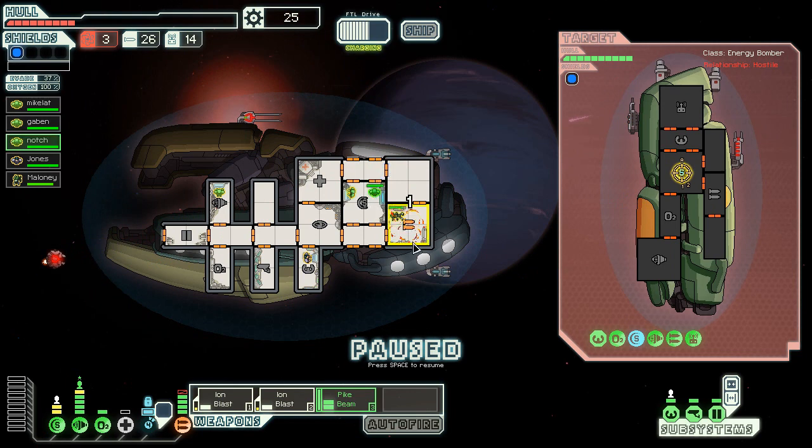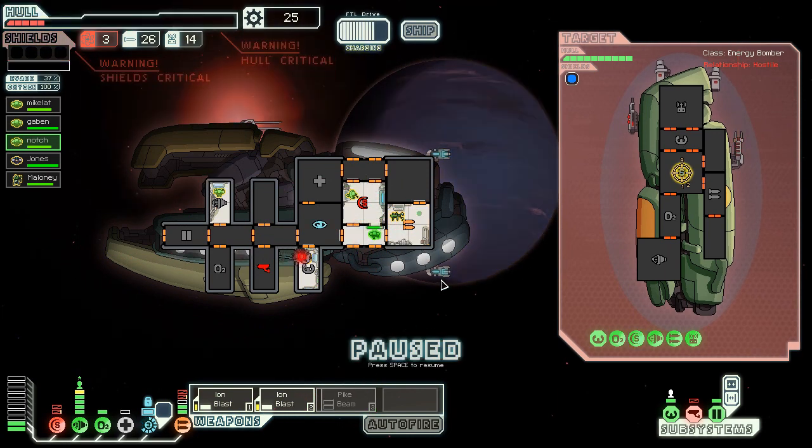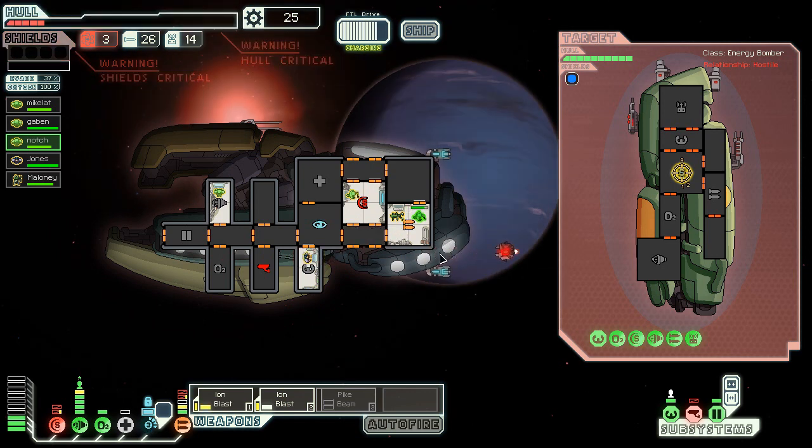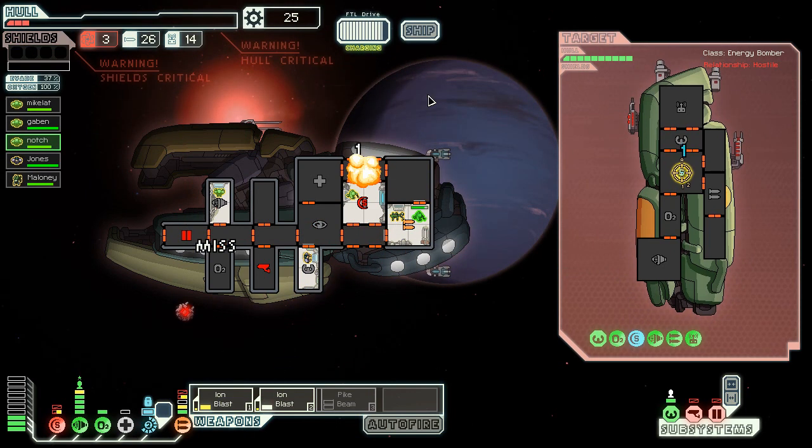This guy needs to come and help out because Mantises are — actually no, he doesn't have to help out. Now he does have to help out. My pike beam's not charging and now I'm about to die. My shield went down of course. Yeah, this is probably the end of me.